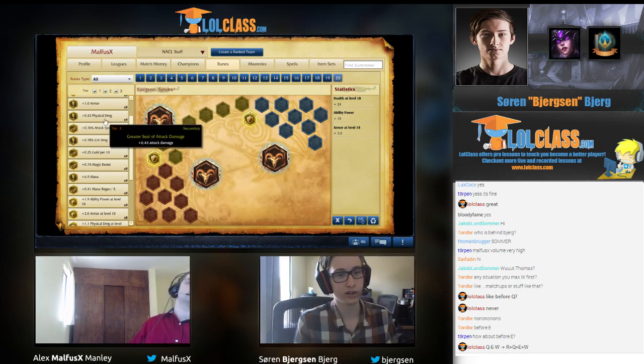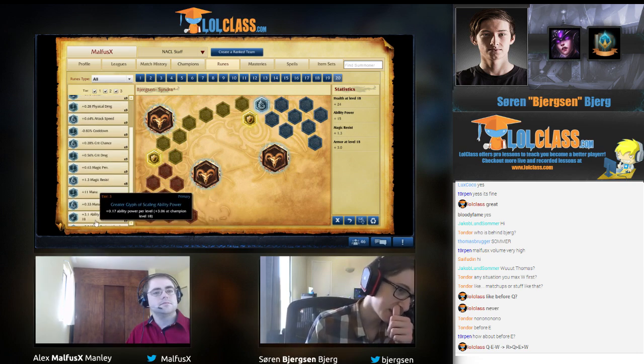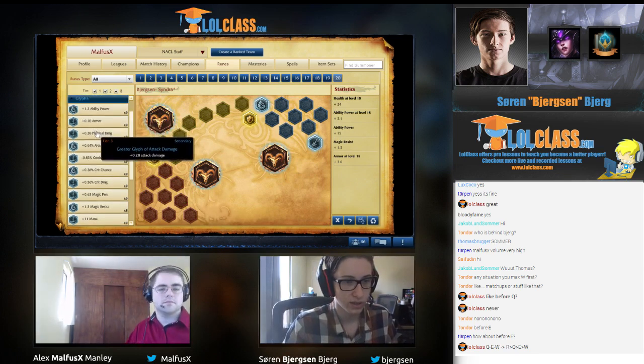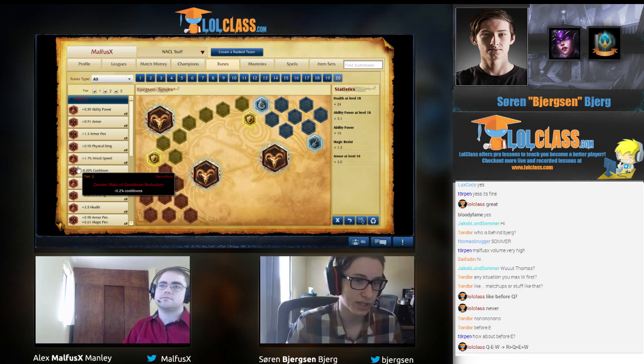Blues are either MR or AP scaling. I'm kind of between AP scaling and flat AP right now, because flat AP does give Syndra a ridiculously strong laning phase. But right now I'm just running AP scaling. If you just want to have a safe page, I would say go HP scaling and MR.